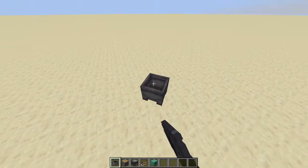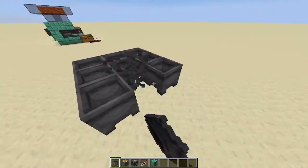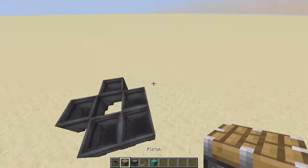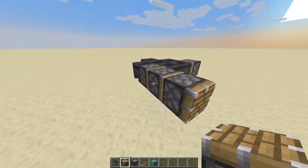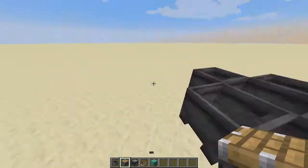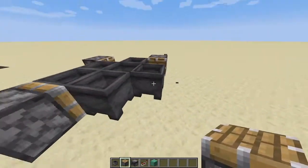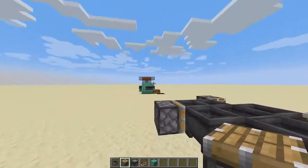To get started, we want to grab a cauldron and go up two, and then make this little square right here, and then move three of the corners but keep one. Then grab a piston, go out two, and place it so it's facing this way. You've got a piston facing this way, and then a piston facing that way, and then a piston facing that way.